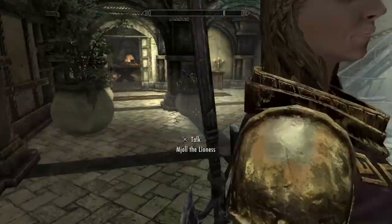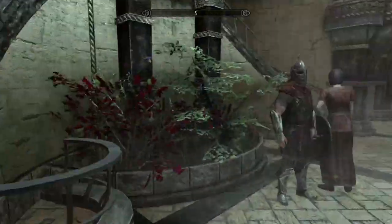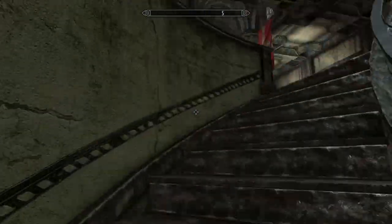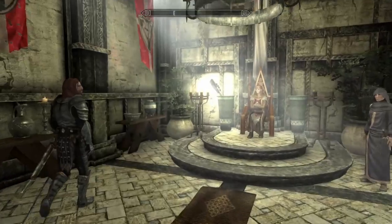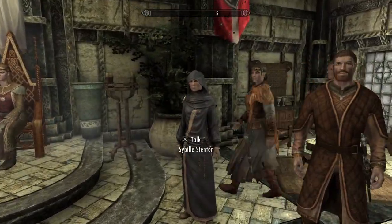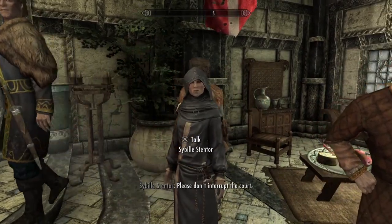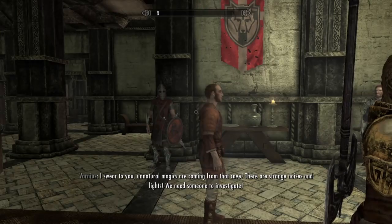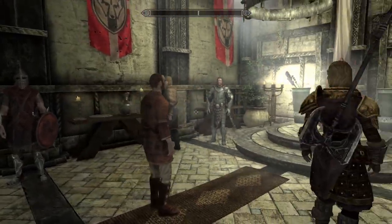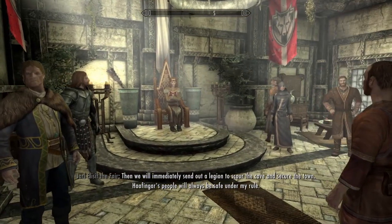Note that in here you can't just take items willy-nilly, because it is considered stealing. Let's go ahead to the court. The one we are interested in is Sybil Svendor. Don't interrupt the court — there are strange noises and lights reported, and someone needs to investigate.